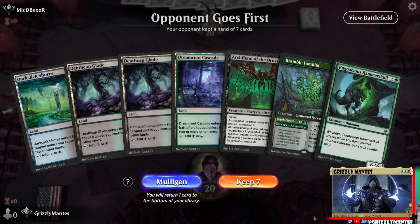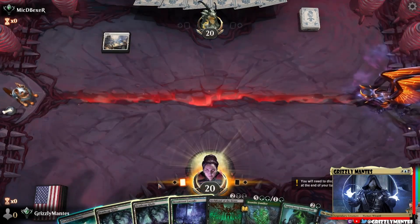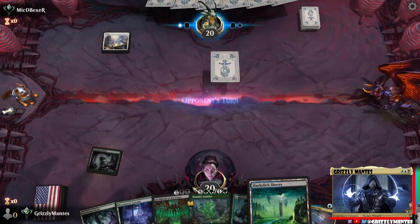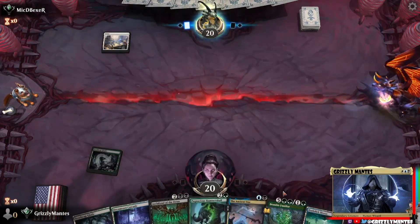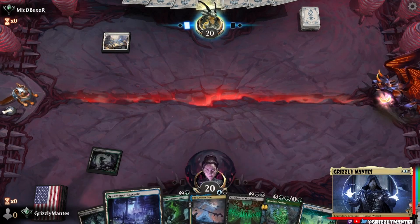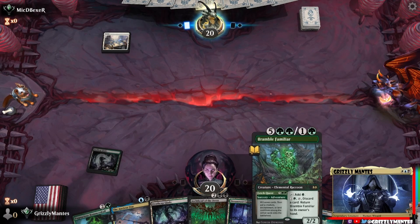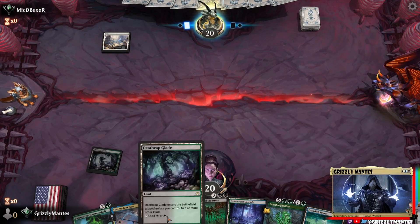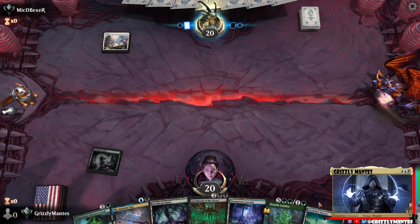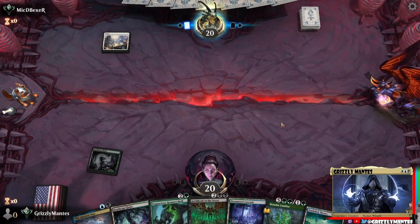On the draw. Finally got the Bramble Familiar! We'll go with old Death Bat Blade. We can go turn three Archfiend, which I do like. We already have a double black. If he kills the Bramble Familiar, we'll go Pugnacious Hammerskull. Otherwise, my plan is Archfiend here. Basic lands going down - stall out. That's a bold strategy, Cotton. Let's see how it works out for him. Storm Chaser Drake - interesting. We're trying to play the aggro route here. Archfiend is going to be doing some work for us. Another Virtuoso, eh? There is a world where I just play the Bramble Familiar and save the Archfiend for next turn.